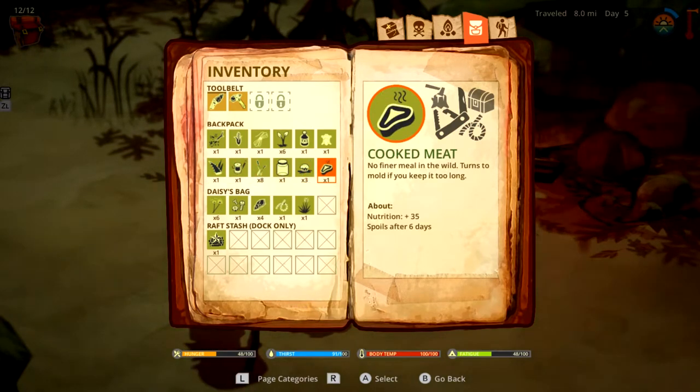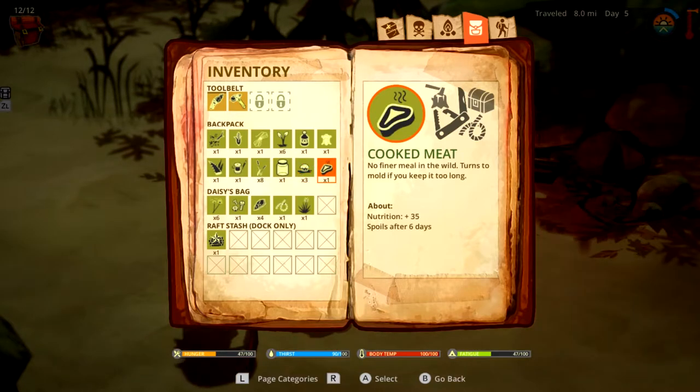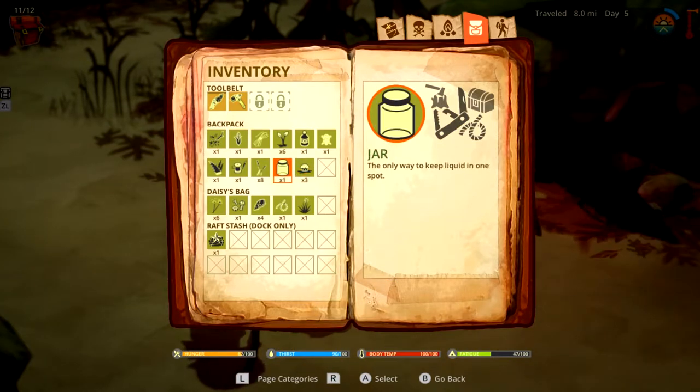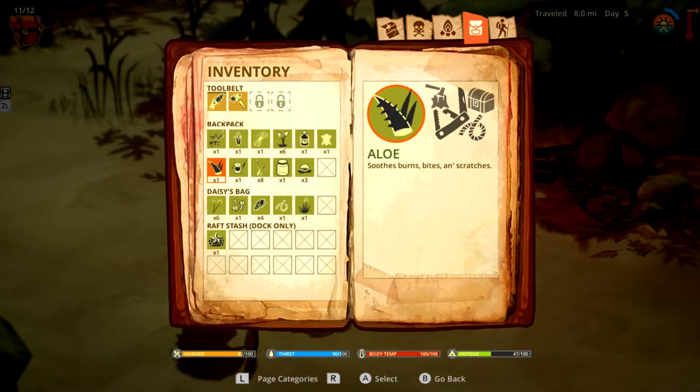Should we eat the meat? Six days — I mean I'm pretty hungry. It spoils after six days. Or do I eat the ash cake that doesn't spoil at all? Eat the meat. Good to know that about the ash cake though, I didn't even realize that. Loads of cat tail, a little stitching kit, some aloe — bites and scratches. I'm in a real good place, I just need a little sleep.